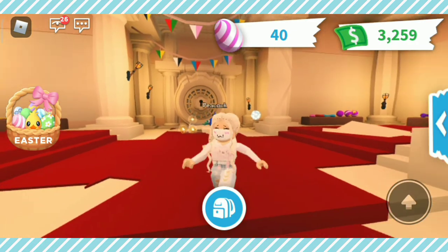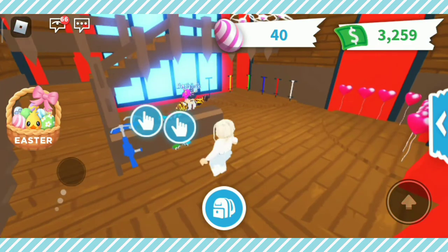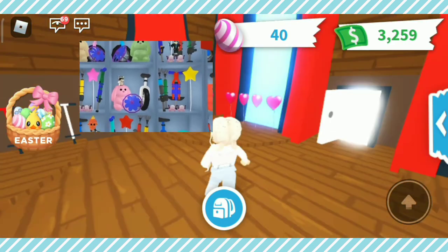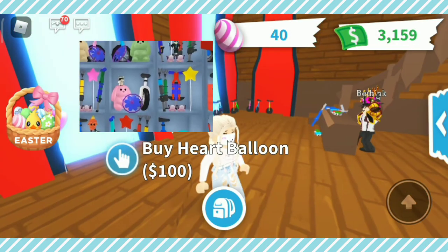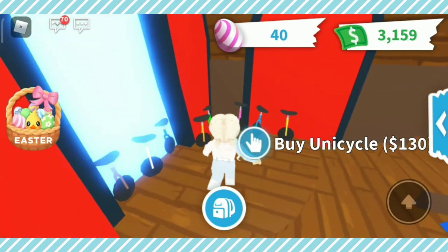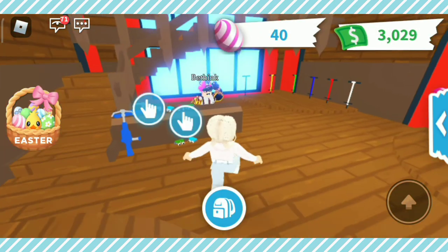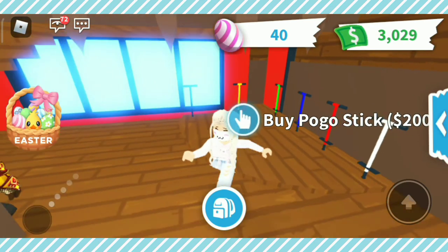Now let's move on to the toy shop update. There's going to be a whole new interior and new improved sanded toys — these are the sanded toys currently in the toy shop. To prepare for this update you should probably get these toys in case they go away, though I think some like the propeller and the pogo stick will stay. It will be improved so you can change the color of them.